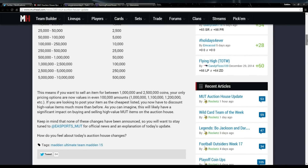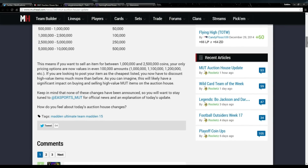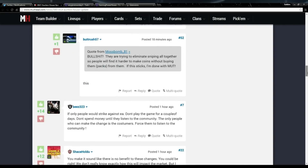This means if you want to sell an item for between 1 million and 2.5 million coins, your only pricing options are even 100,000 amounts. If you want to post your item as the cheapest listed, you now have to discount high-value items much more than before. As you can imagine, this will likely have a significant impact on buying and selling high-value MUT items on the auction house. None of these changes have been announced, so stay tuned to their Twitter. People are extremely upset, and they have the right to be.